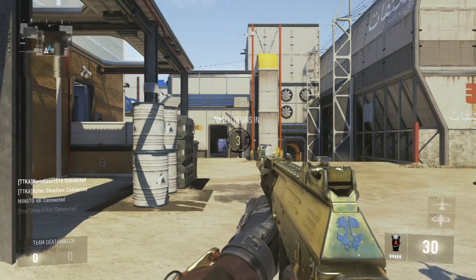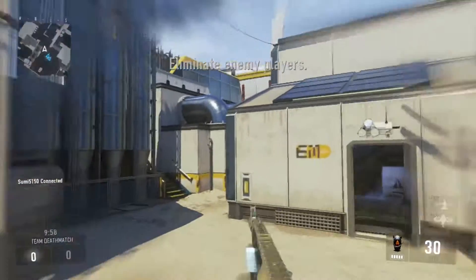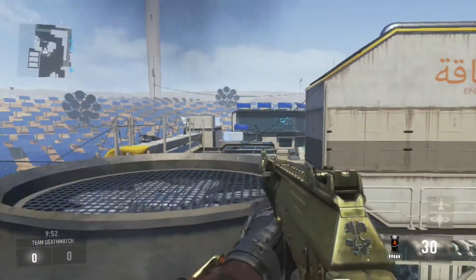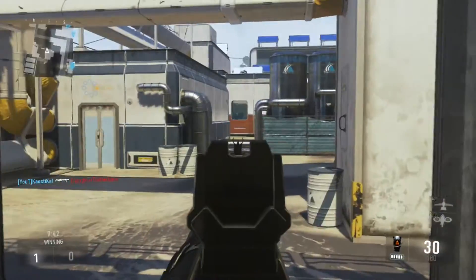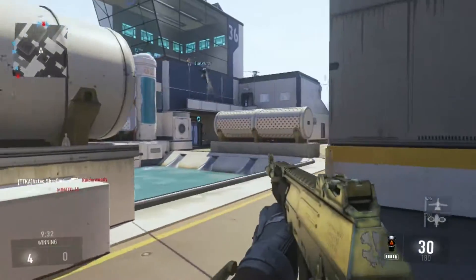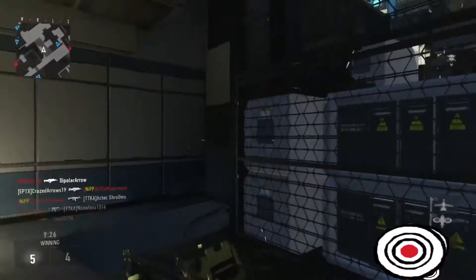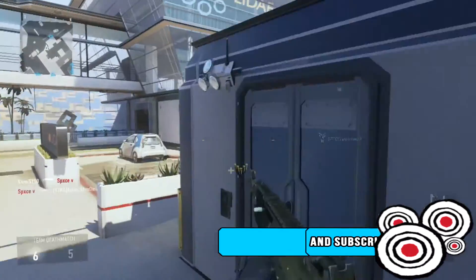Hey, what is going on guys, my name is Kaostical, thanks for joining me for another video. Today I want to bring you guys a video using the AK-12G, which is the Call of Duty Ghost version — a variant of the AK-12. I believe it's the Ghost variant because it has the Call of Duty Ghost logo on the weapon and it's called AK-12G, so it's a variant from the previous game Call of Duty Ghost.